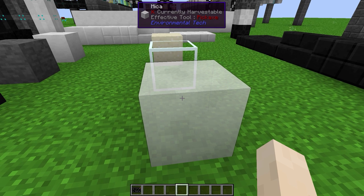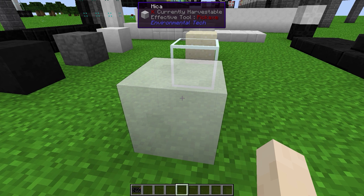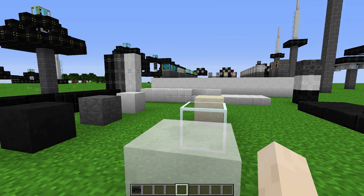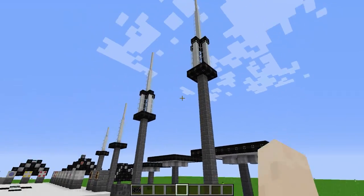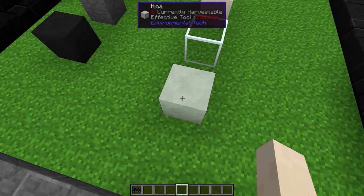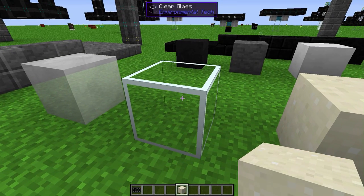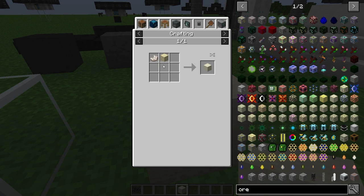Mycia is another block added by Environmental Tech that is not obtainable through world gen. Instead, it is obtainable only through the use of the Void Resource Miner. Mycia is a required component for Tier 3 and 4 machines in Environmental Tech. Enriched sand is used to create clear glass — simply one nether quartz and one sand gives you one enriched sand.